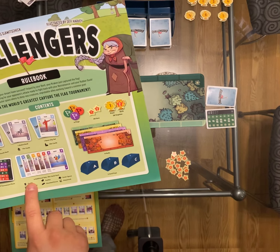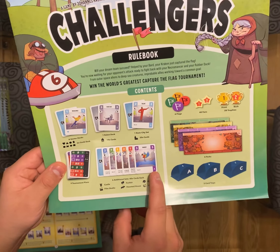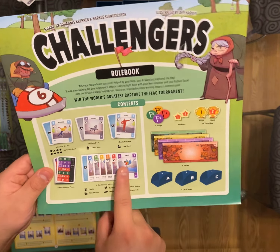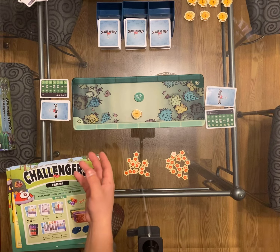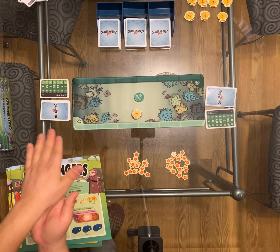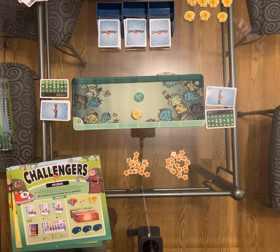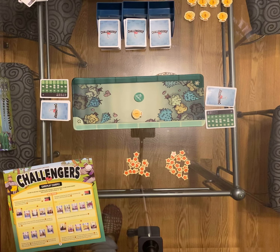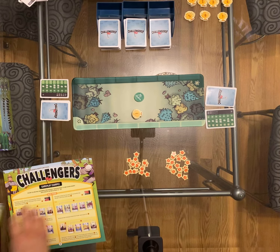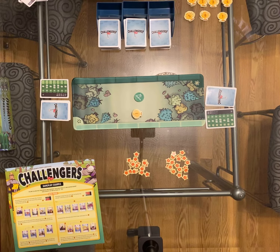You're going to immediately grab that basic city set and separate it by A, B, and C. The bottom right of each card is going to have A, B, or C — put those in their appropriate trays. Then you're going to want to choose five of the six remaining decks. Get rid of one deck, put it back in the box, keep the other five, separate them by A's, B's, and C's, and put them in their appropriate trays. Then shuffle all the A's together from every deck you put in there — all the A's, all the B's, all the C's — and you're good to go.